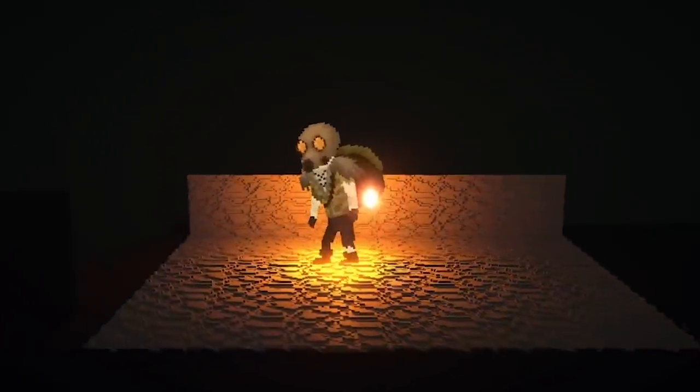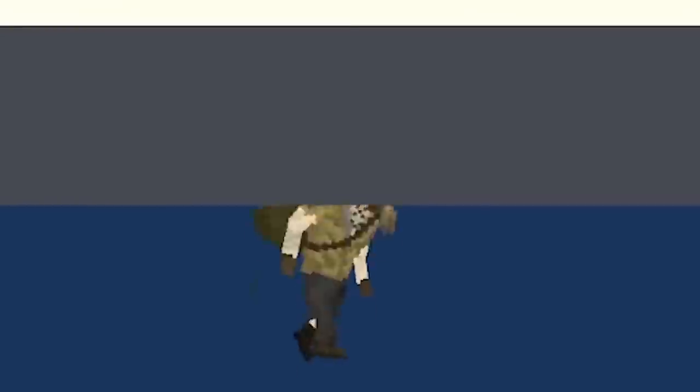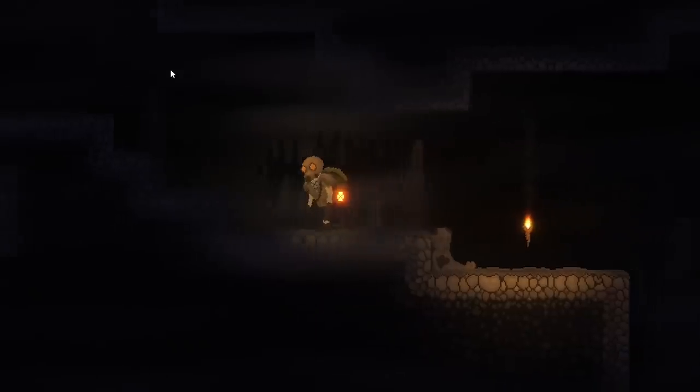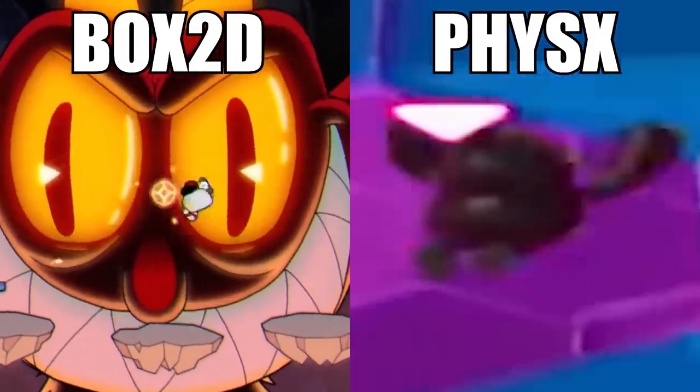This also looks completely fine. But you know what doesn't look completely fine? Remember when this happened — gas mask guy dropped through the ground as soon as it became 3D? He worked perfectly fine before. Well, you see, Unity uses completely different physics engines for 2D and 3D. They can't interact with one another.